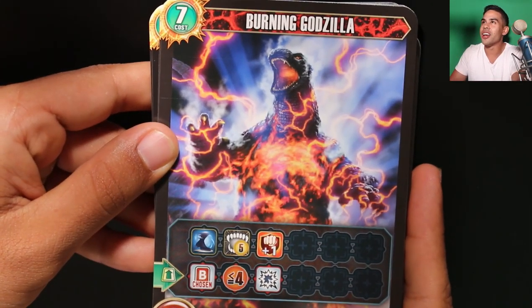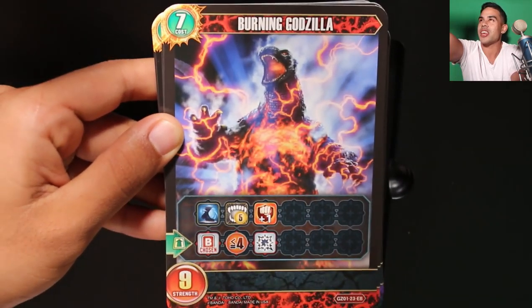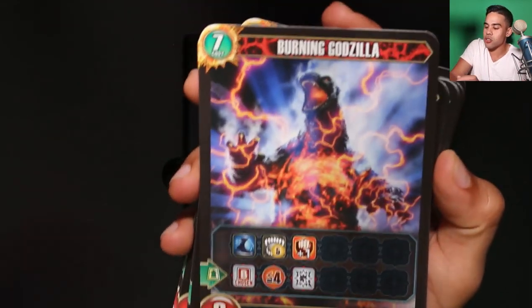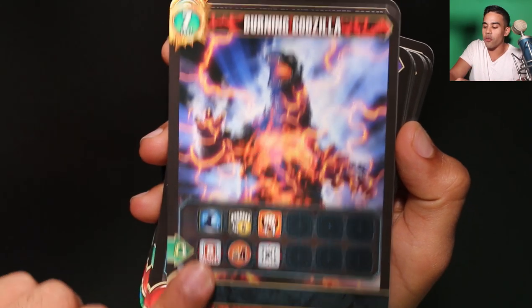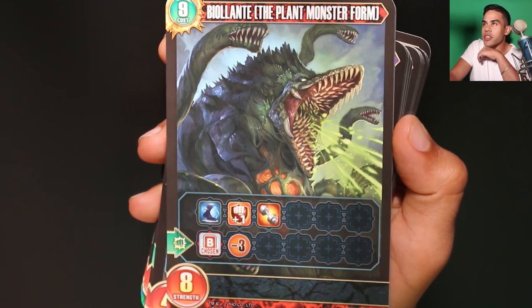You gotta throw it back with burning Godzilla — look at that, this guy's got freaking lava fire! I wish this card was shiny. I think if you get the tournament packs they might do the same thing as Naruto — you could potentially get these cards foiled out.